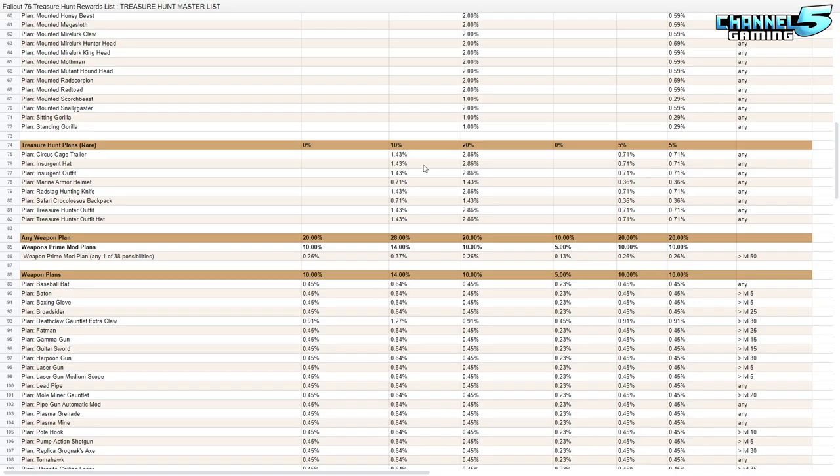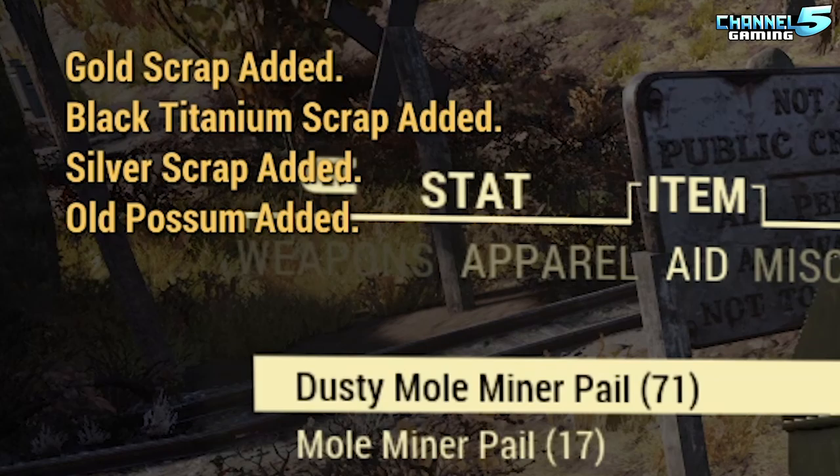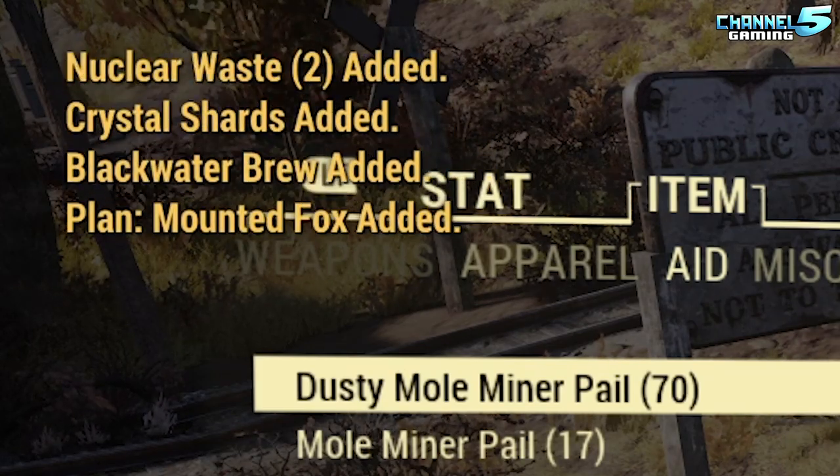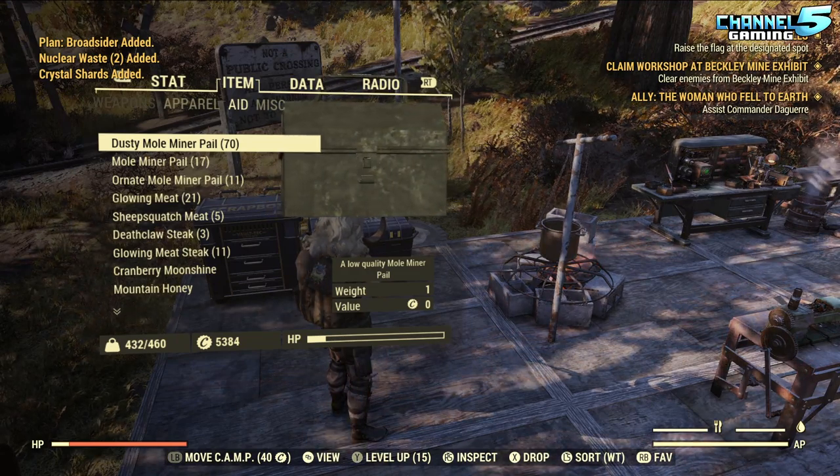Starting with the crafted mole miner pail: heavy robot torso, mounted fox, broadsider. Let's also check our caps — we have 5,384. We'll see how much we end up with at the end.